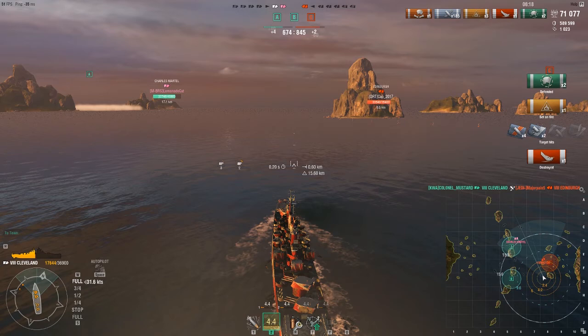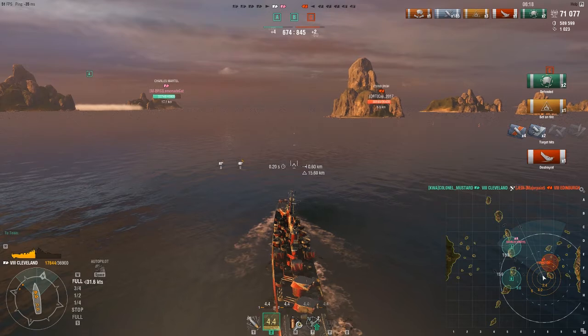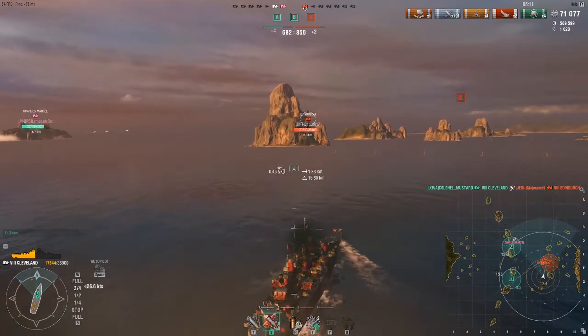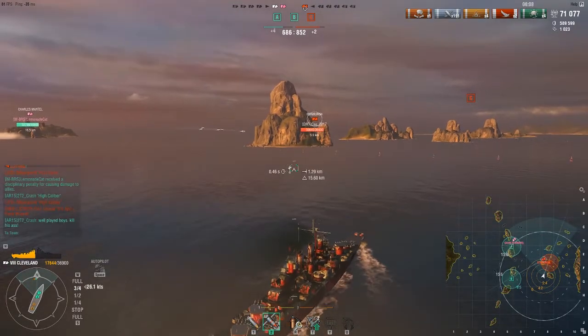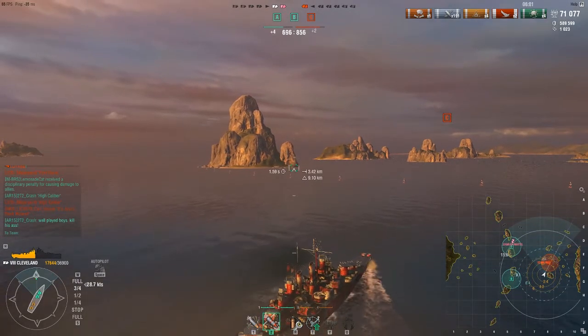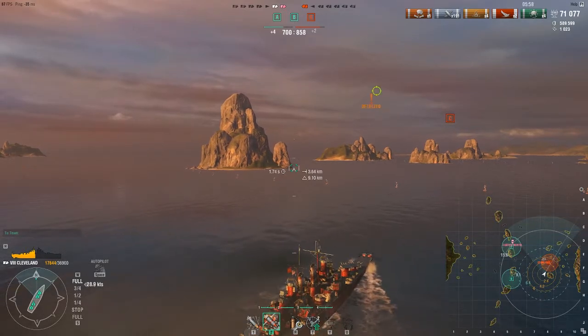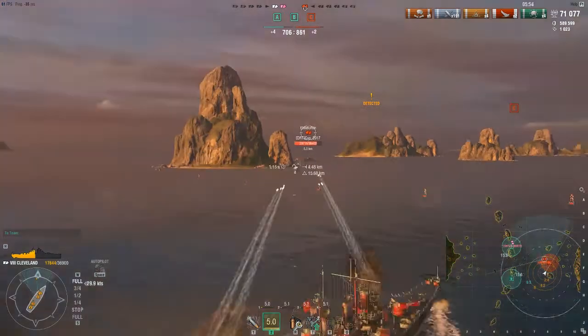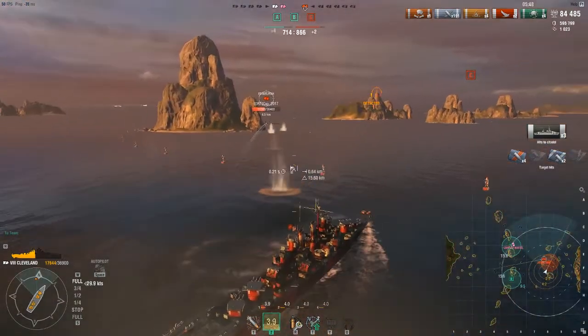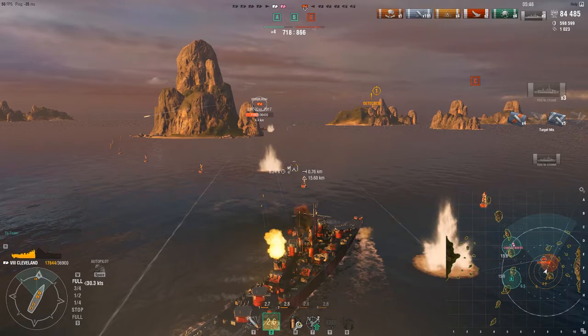Something big happened — I honestly thought the Charles Martel was going to get wrecked by that Cleveland, 100 percent. At this point in the game I was like, 'He lived — holy shit, we might win this.' All I have to do is outplay one Edinburgh and this is over. He's going to try to get undetected so he'll back up, stop firing — which he does. I've got AP loaded and I'm ready. I know in close range the tier 6 Cleveland was an AP monster — let's see how the tier 8 does against something that lightly armored.